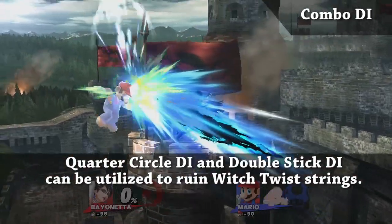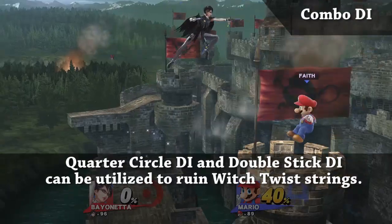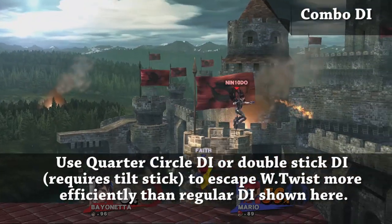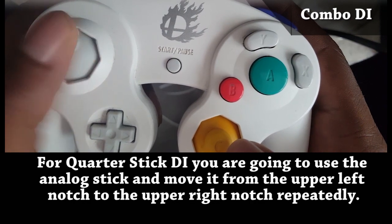Next up is directional influence, aka DI. DI is super important against Bayonetta, and in particular, utilizing quarter circle SDI or dual stick SDI is super important versus Bayonetta's Witch Twist. Place it in the upper left notch and bring it to the upper right notch, back and forth, repeatedly.